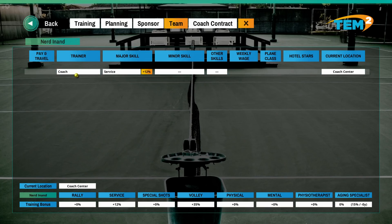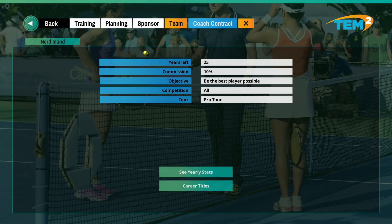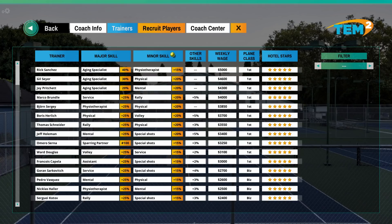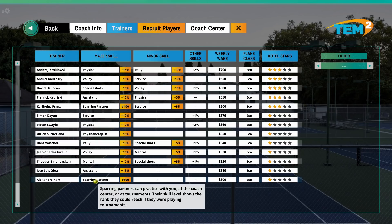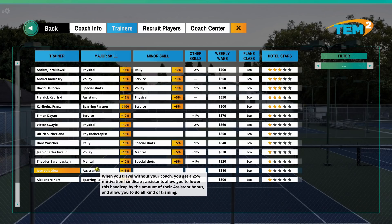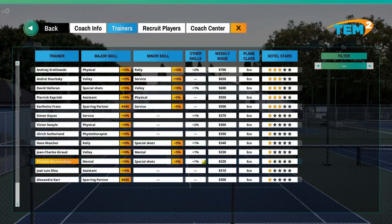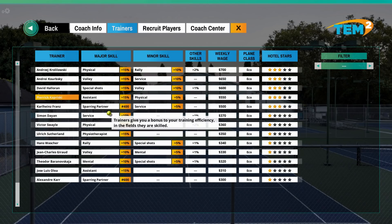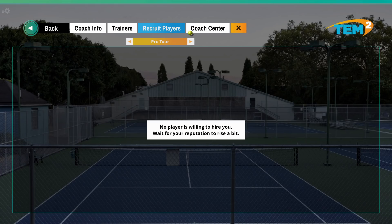We've got no sponsors, we've got 5000 - just me doing the coaching, it's not ideal. I'm not going to be able to teach you how to hit the ball back. Hire and Buy - this is me. Difficulty level Pro, and I could potentially recruit these but they all look very expensive. Is there anyone really cheap? A sparring partner. A travel coach - they help with motivation. These guys help with mental stats. 500 bucks - an assistant, physical. Should we go with one of these? Come and work for us.